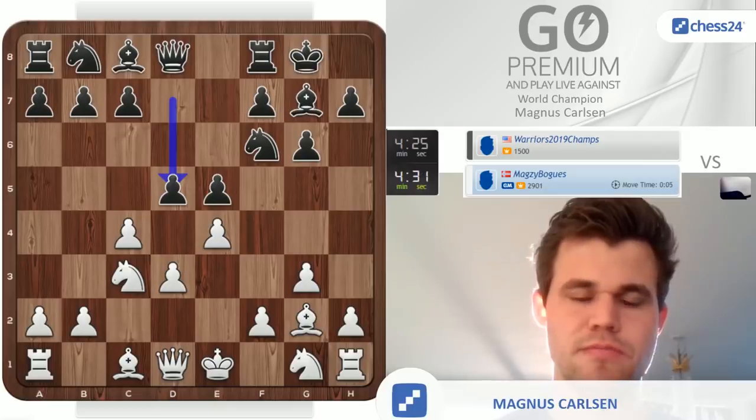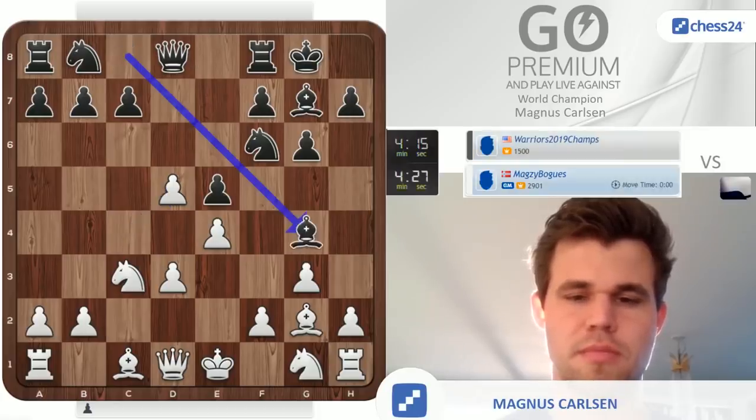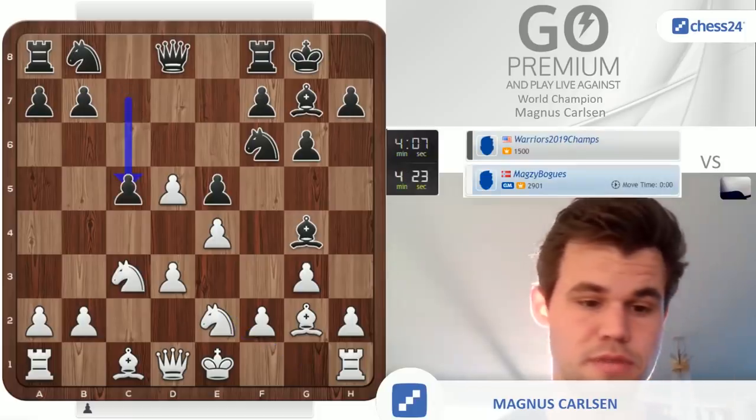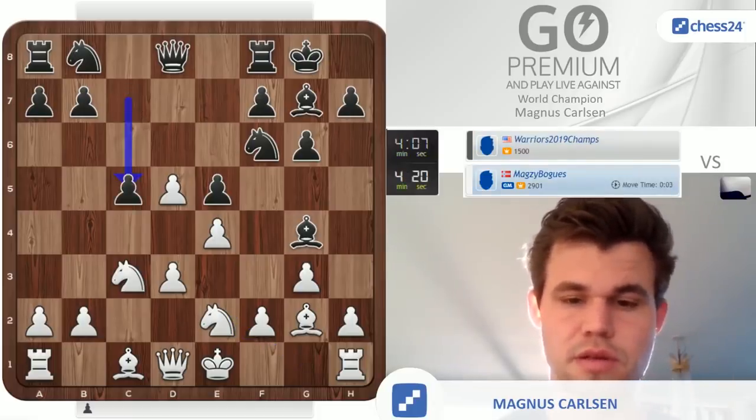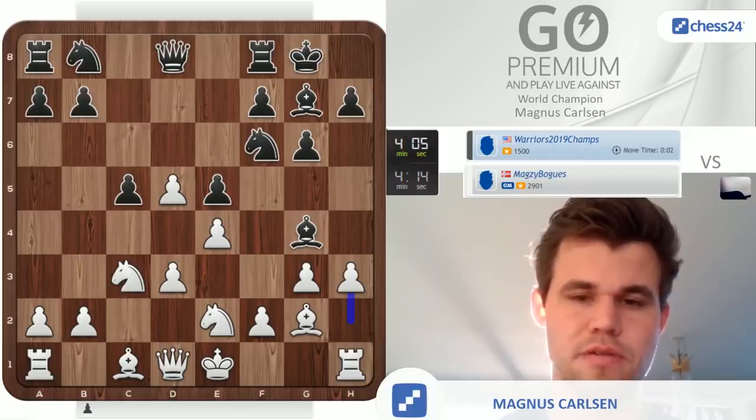Never seen that move before. Seems a tad over-ambitious to me — maybe he just mouse-slipped. That's a shame if he did. Bishop g4 is usually not a good move in these lines because I want to play h3 to secure the bishop on e3 later anyway. So it's just losing tempo, and I don't think c5 is helping his cause very much.